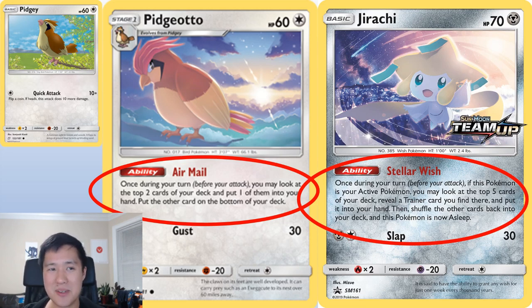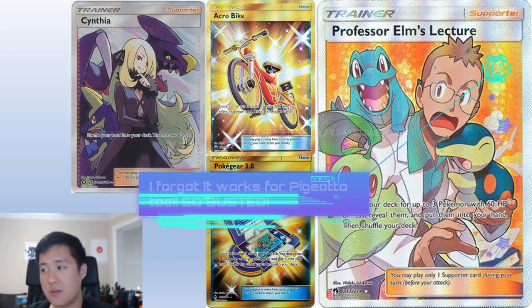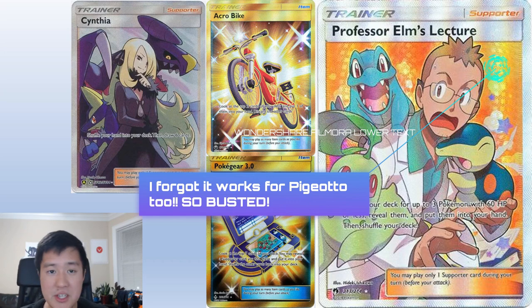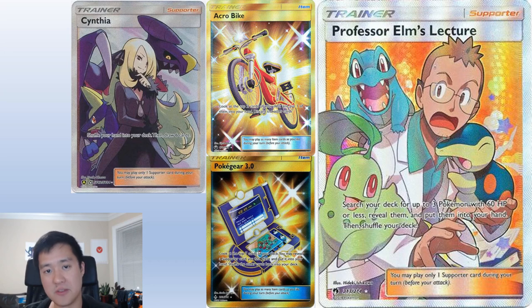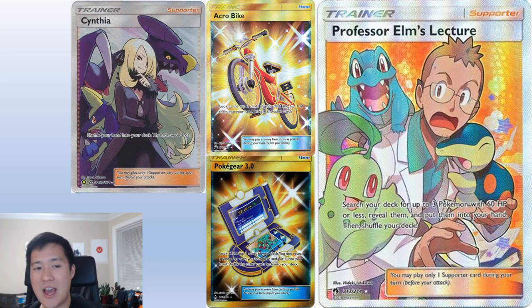It's not that easy to set up necessarily, but we do have some support. We have Professor Elm — and that 60 HP is very relevant here. It lets you search your deck for up to three Pokémon with 60 HP or less, reveal them, and put them in your hand. So you can basically tutor up all the Pidgeottos you need, and you can even toss in a Ditto. We also have Acrobike for general card draw, Custom Pokegear to bring out supporters, and Cynthia as a good way to cycle through cards.